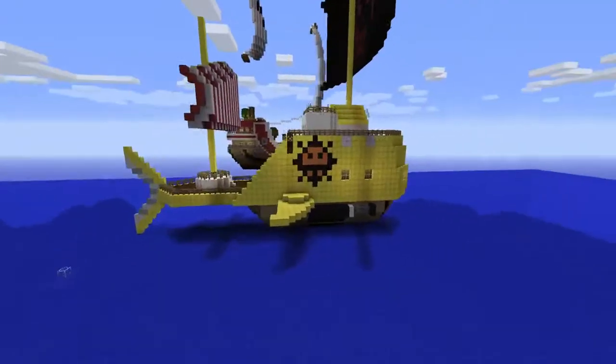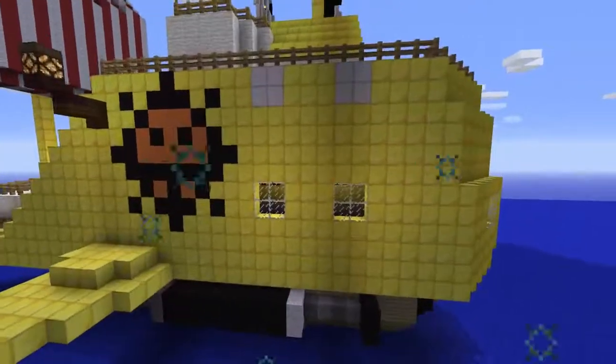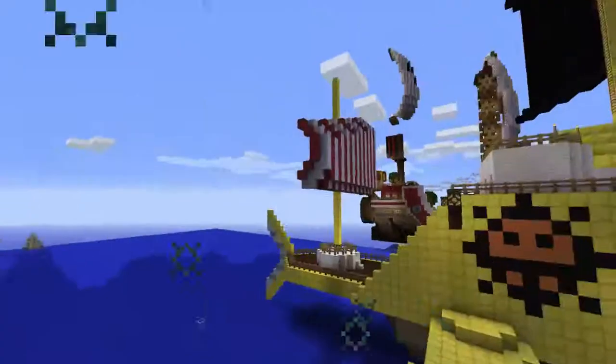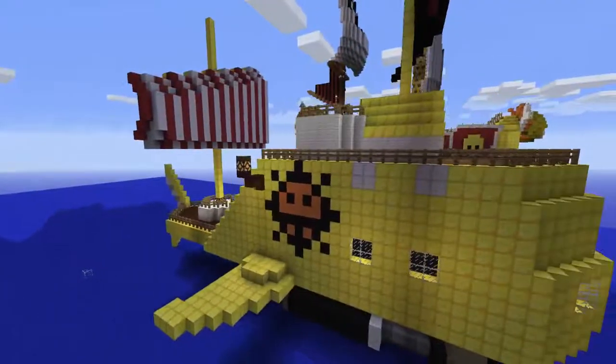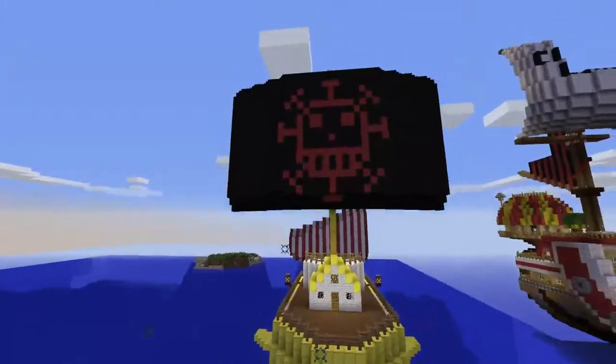If you know what this is, then you're definitely a One Piece fan, I'll tell you that. And I'll tell you what you're thinking — you're right. This is Trafalgar Law's submarine, also known as the Heart Pirates submarine, or ship, I guess.